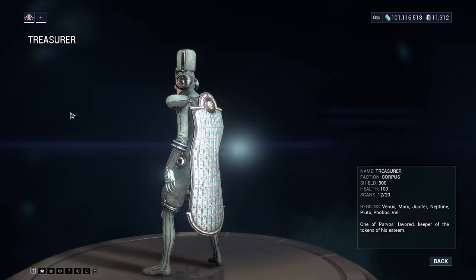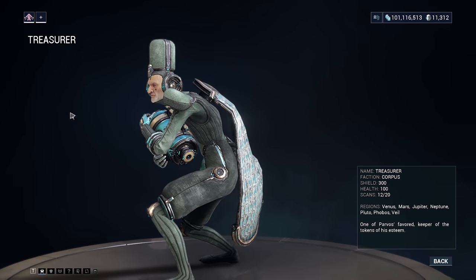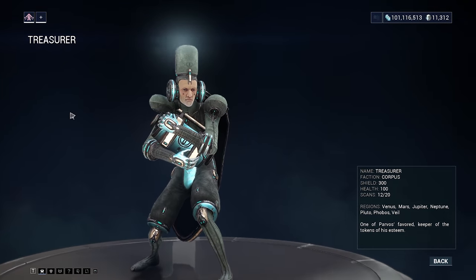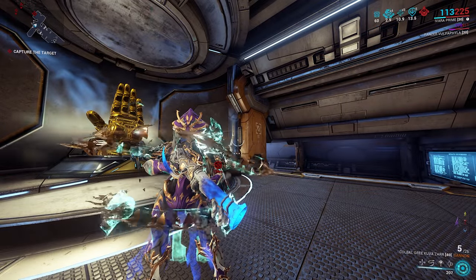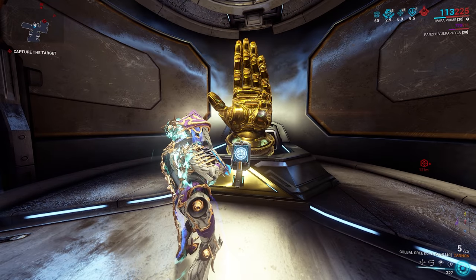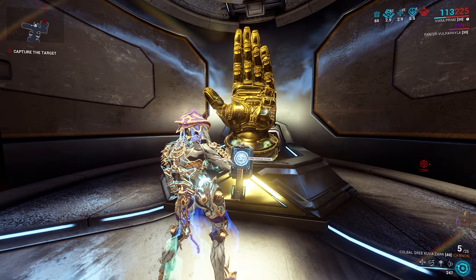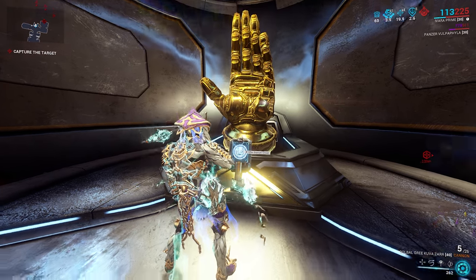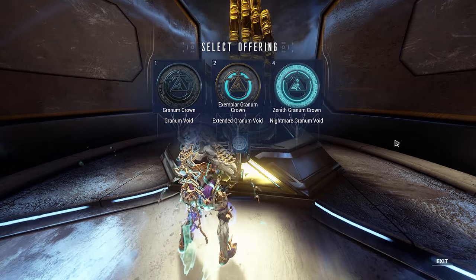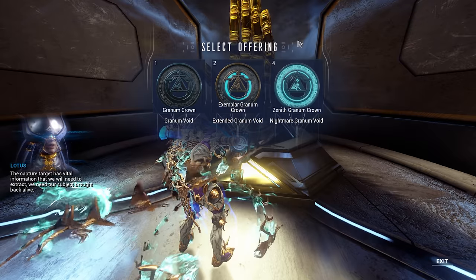I'm going to take us into a high level Corpus tile set mission and we're going to get the Treasurer to spawn in. I'm going to show you guys the Granum Void and what you have to do in there. So I am in a Corpus ship tile set — this is Hydra on Pluto. After you've completed the Deadlock Protocol quest, you're able to interact with these hands on any Corpus ship tile set. You can press 'Offer Granum Crown' and spend any of the Granum Crowns that you've got. So here is the low level, here's the mid level, and here's the high level — regular, Exemplar, and Zenith.